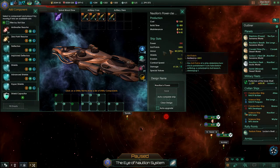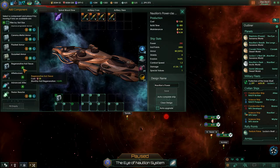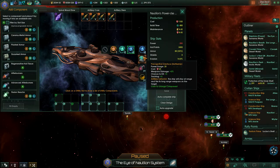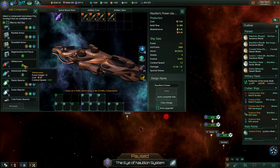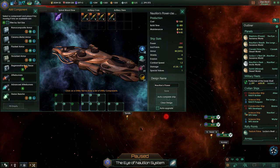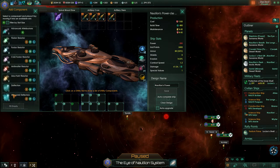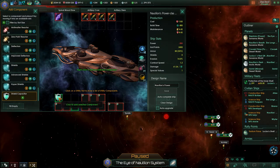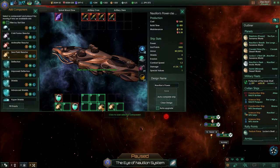We have 2400 hull points. The regenerative hull tissue maybe would be good on the big ships — they have 2% monthly hull regen. On the other hand that doesn't help us survive combat, right? It wouldn't be that good until after the combat, and really we want to survive the combat better. After that we can always repair. So rather than advanced afterburners — because we don't need them with range — let's go for shield capacitors and a nice mix of zero point reactors and shields.